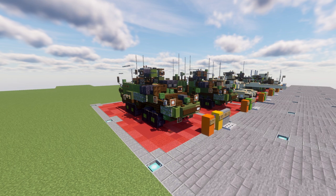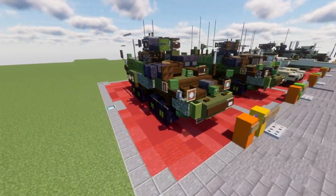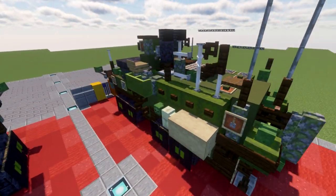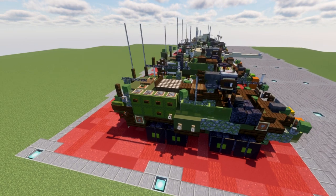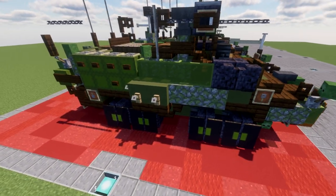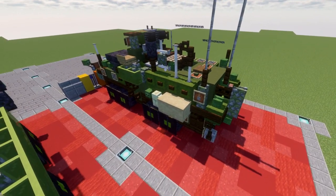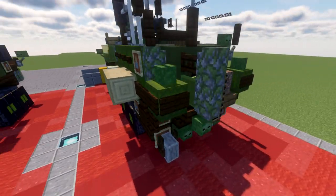Let's dive in and take a look at the M1135. It's basically like our standard Strikers in terms of overall shape. The main differences are around the sides — we have these panels, it's a bit more boxed off on the end, probably for detection equipment or computer systems. There's lots of extra cargo capacity on the side of the vehicle, probably for carrying hazmat response materials or NBC MOP suits.